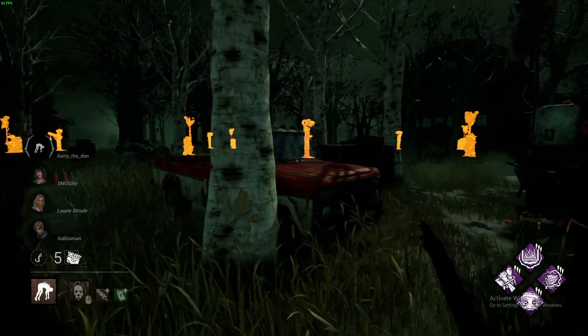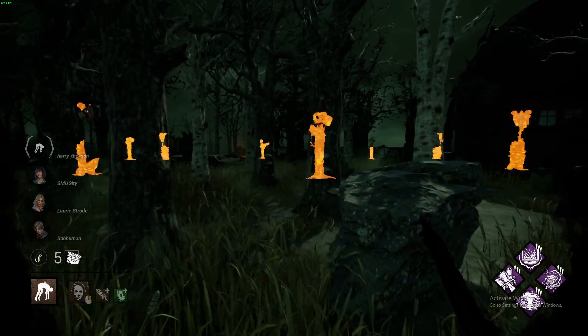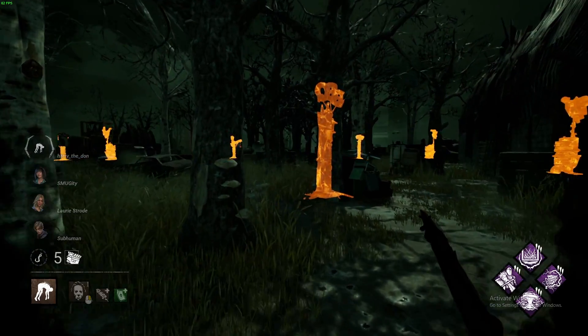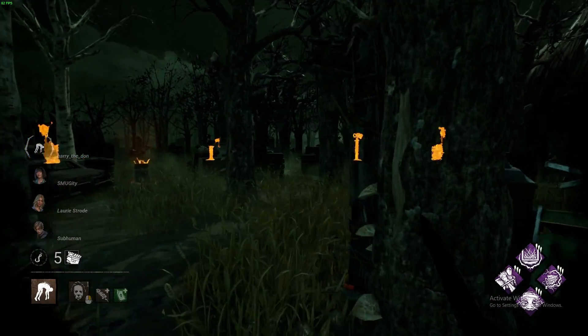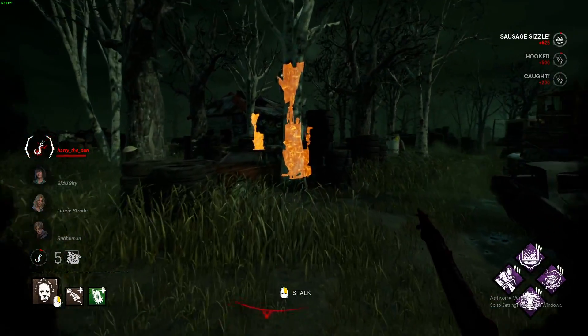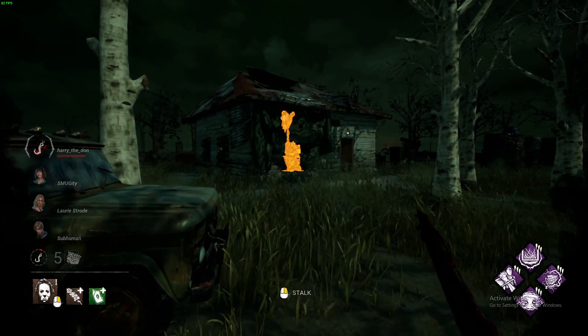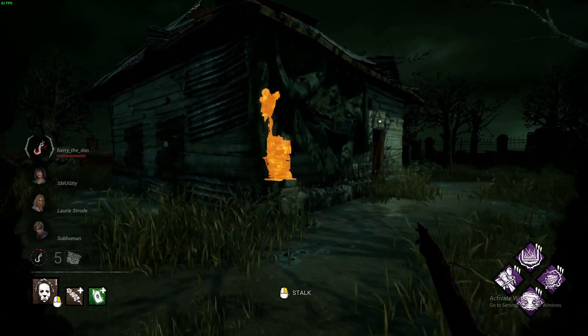So what should you be doing in Tier 1? Very simple — get to Tier 2 as quick as possible. Or, if there is a survivor that you can sneak up to and grab, then go for it, or get a hit. Either way it works. As long as you are getting your Evil Within 2 quick, it is a good thing to have.